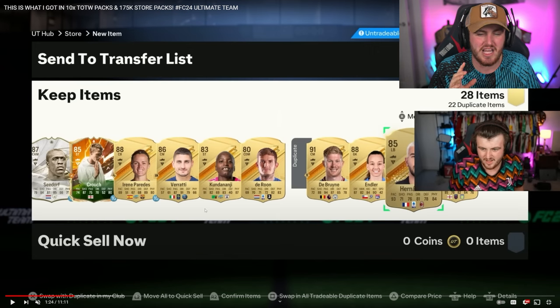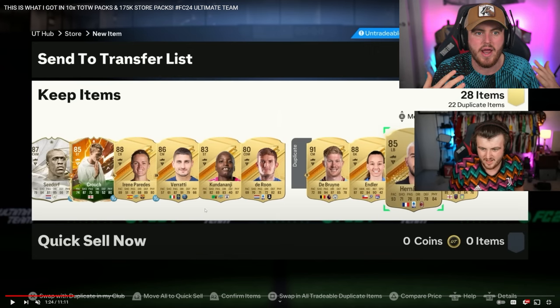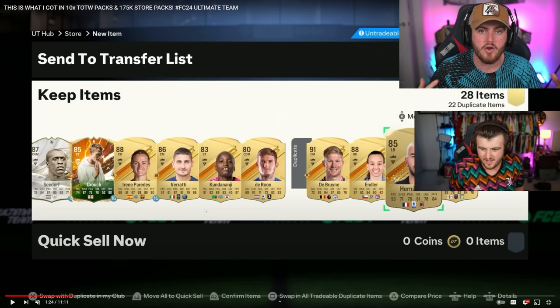The caveat with store packs is they are untradable. EA have kind of put players in a trap the last couple of years trying to force them down an untradable-only route. It gives you a lot less control of your Ultimate Team and your actual squad. They don't want people getting coins to buy players — they want to force untradable only because that encourages people to spend more on store packs to upgrade their team rather than selling certain players to buy better ones. EA don't want you to get coins anymore; they want you to buy FIFA points to buy more packs for more untradable cards.